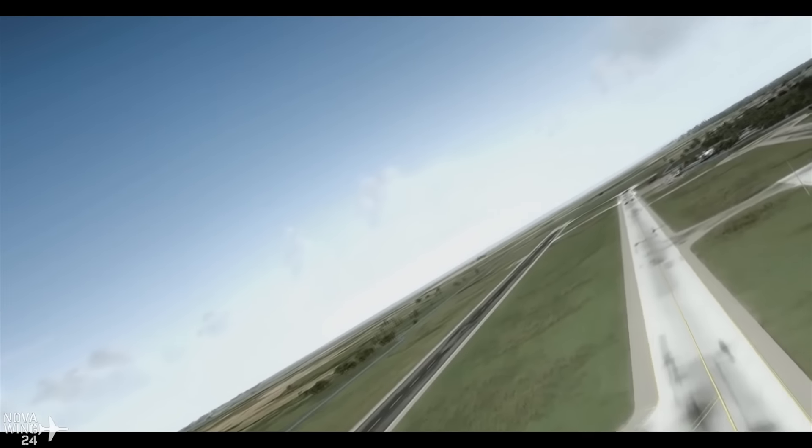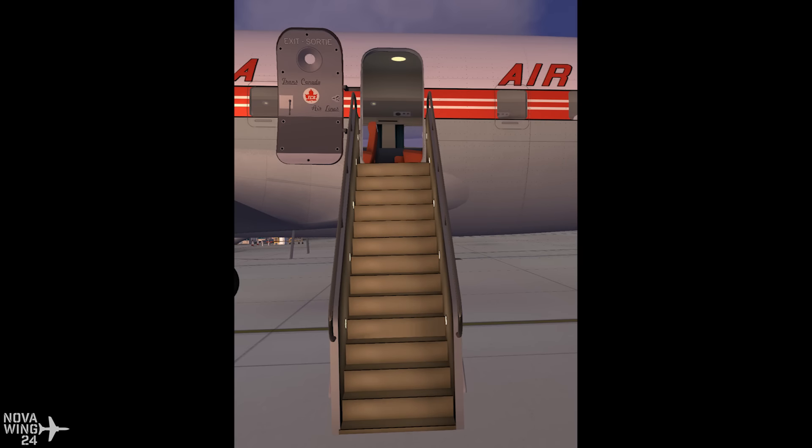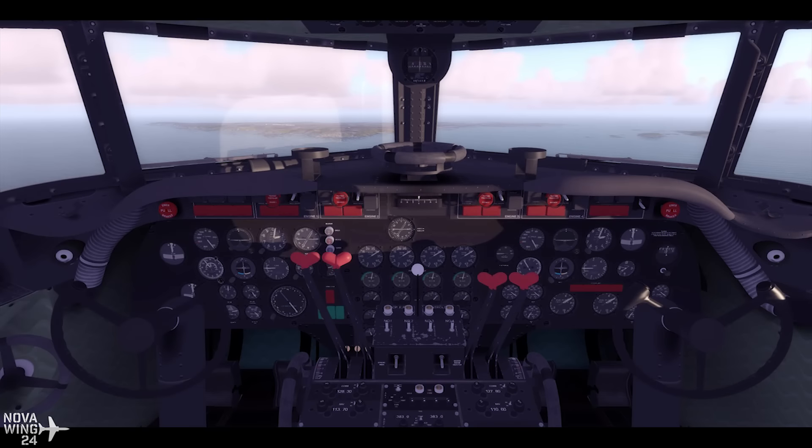In other ESP world flight simulation release news, the guys at Flight Replicas released the Canadair North Star — a Canadian derivative based on the Douglas DC-4, a veteran of the Second World War. Due to the surplus and reliability of Merlin engines over Pratt & Whitney engines, Canadair decided to retrofit a DC-4 with those Merlin engines to create the North Star.